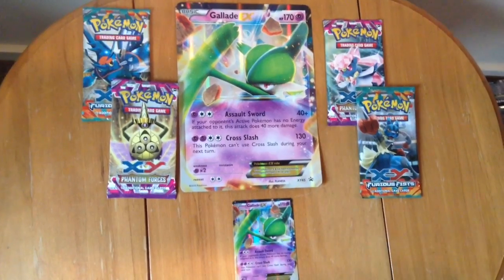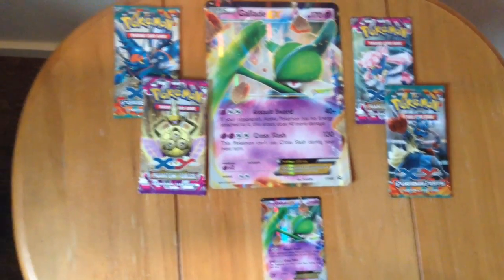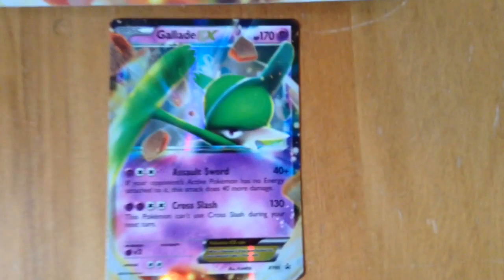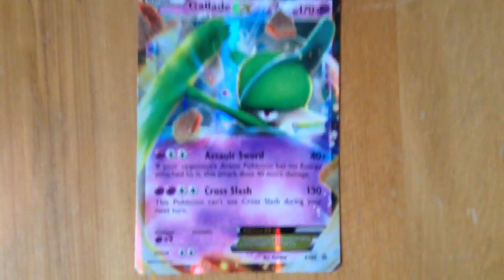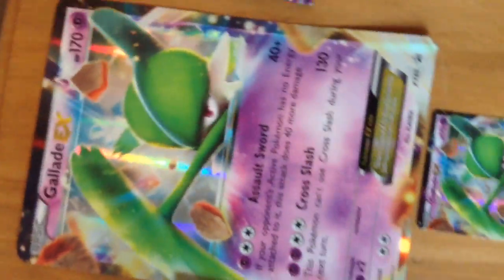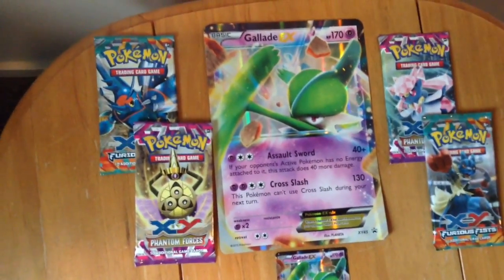So here is the content. We have two Furious Fists, two Phantom Forces, and an awesome Gladion promo which has got Assault Sword and Cross Slash. 170 HP, not bad. And we've got a jumbo-sized Gladion — not a Mega Gladion, just jumbo-sized. If it was a Mega Gladion, I would have bought ten of these boxes already.